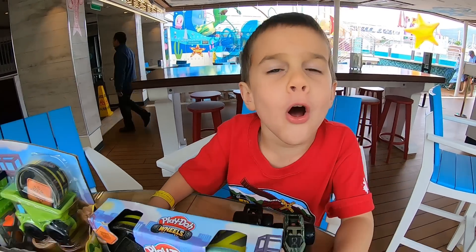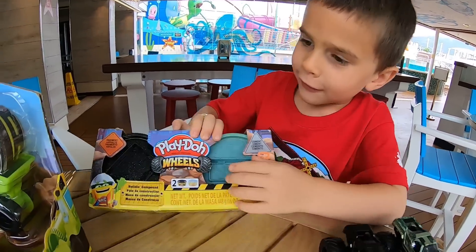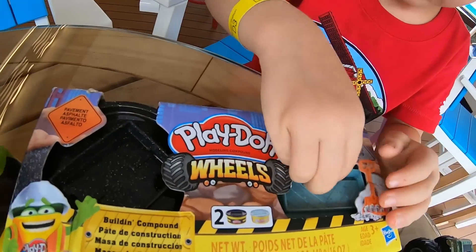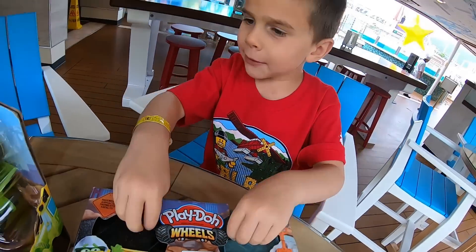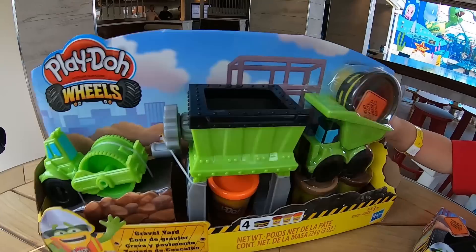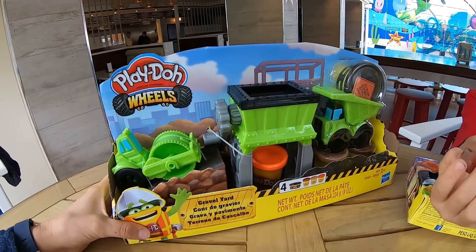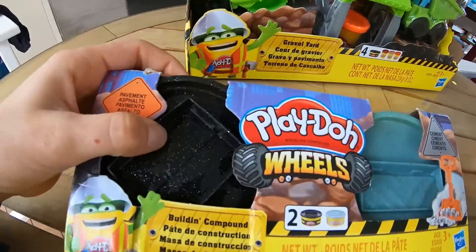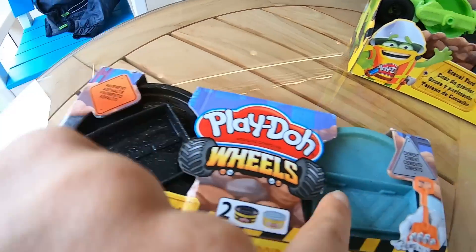Welcome to the show. Hey Brooks, what are we doing today? We're playing with Play-Doh today. We have this one with two color sparkly ones and one other one that's just not the same. Oh my gosh, you're right, it's not the same. Today we have the Play-Doh Wheel Set Gravel Yard and this extra piece over here. It comes with two extra things of Play-Doh and the little molds on the top.